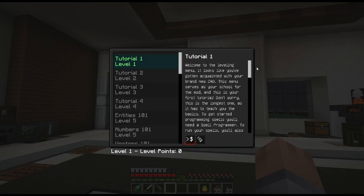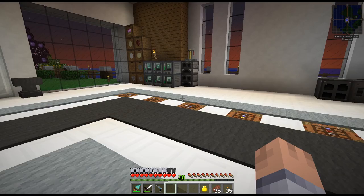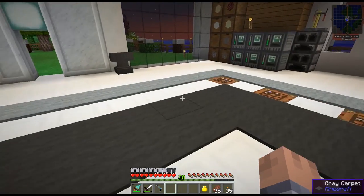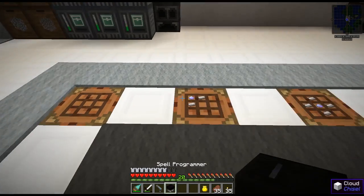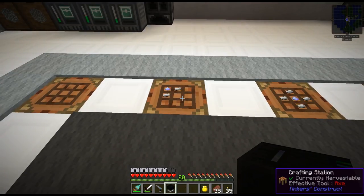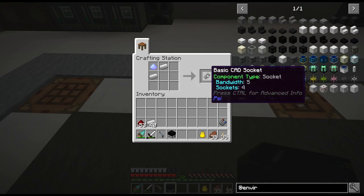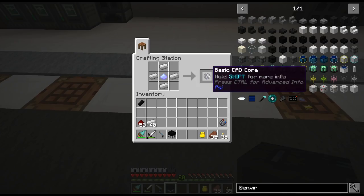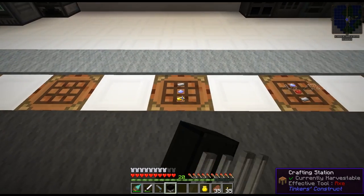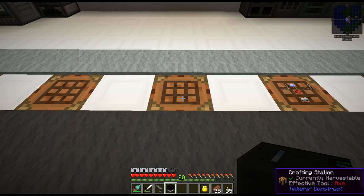I just read through tutorial one — it is very well written. Props to the mod author; it's not easy usually to write good in-game tutorials and this is really nice. It's telling me what we need to make next is a spell programmer. We also need to upgrade our CAD — our Casting Assistant Device. We can make some parts: a CAD socket adds more bullet slots, a core allows more complex spells, a battery gives more power, and I also made a colorizer to see what that does. I also made some spell bullets — I'll make one for now.